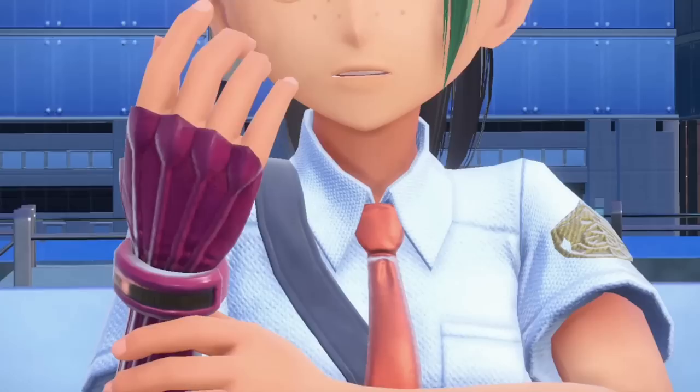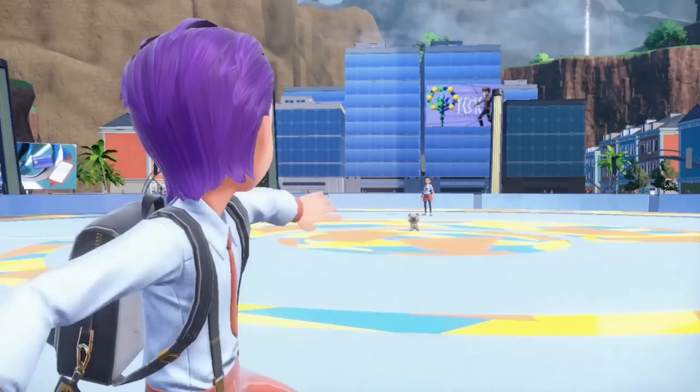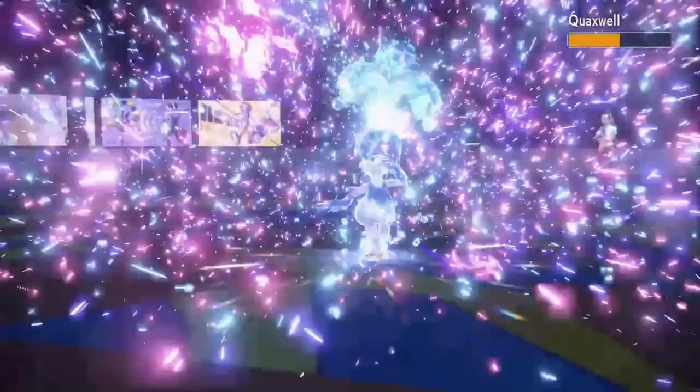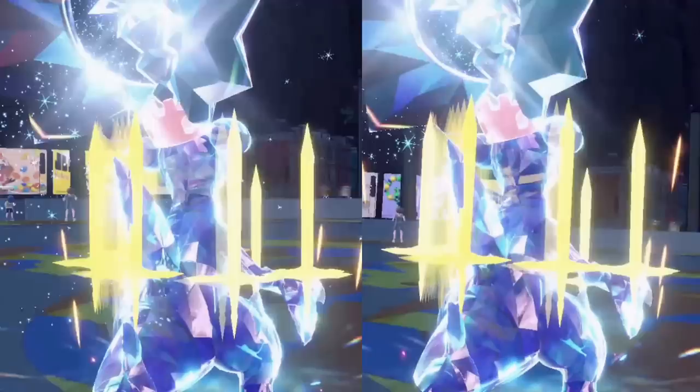Before I get to take on the Electric Gym Leader, my good friend Nimona wants the business. Unfortunately for her, I came up with a brand new groundbreaking strategy — I lead with Phillip and set up two Swords Dances, then proceed to sweep her entire team with my dragon. For the Gym Leader I do the exact same thing: Terastalize, set up Swords Dances, murder. This strat is foolproof, and nothing bad will ever happen to Phillip. Right?